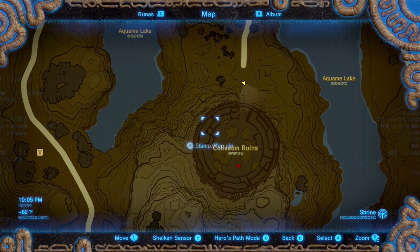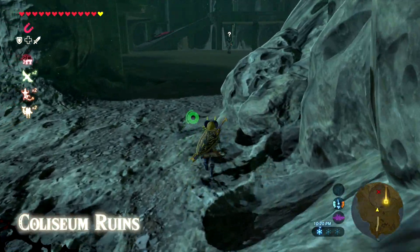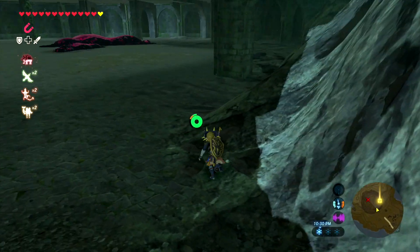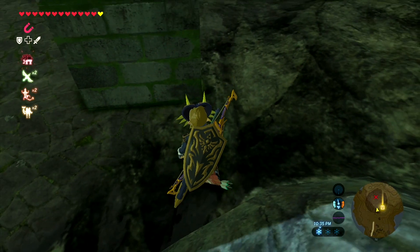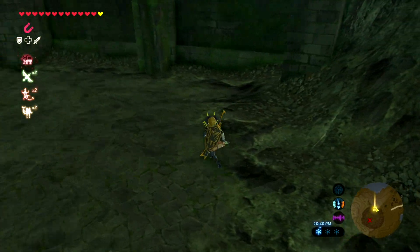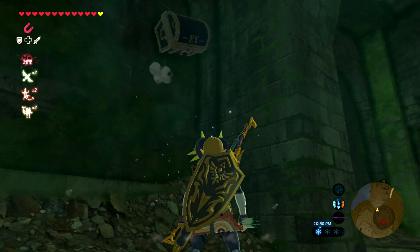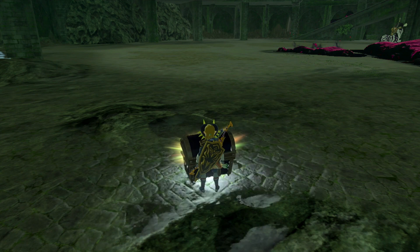For the helmet piece of the Phantom Armor, you want to head over to the Colosseum Ruins. Once you get there, don't worry about the Lynel — if you want to kill him go ahead, or you can sneak around like I did. I snuck around to the right side, and once you get right in there will be a chest that's kind of hidden. The Lynel doesn't really notice you if you have the Sheikah ability, and if you have Majora's Mask it's even better because it hides you from enemies as well. You just want to pull it right out of the ground, and there you go — you will have yourself a Phantom Helmet.